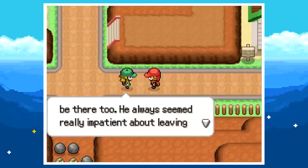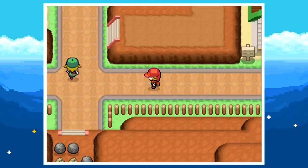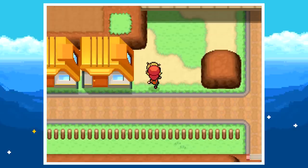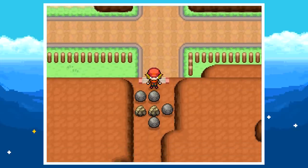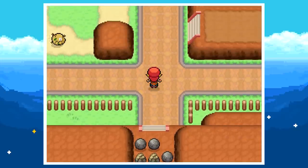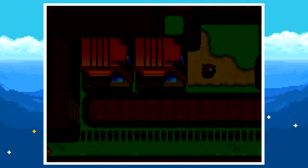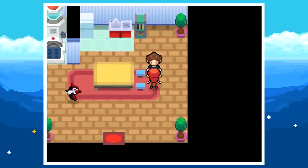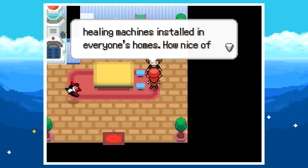Our rival mentions she's heading to the professor's lab right away, and that Knight will be there too — he always seemed impatient about leaving. So we apparently have two rivals in this game. Out in town there's a tumbleweed Pokémon — please don't tell me it's actually a Pokémon. There are also strength boulders and rock smash to the south, so probably not going there during the demo.